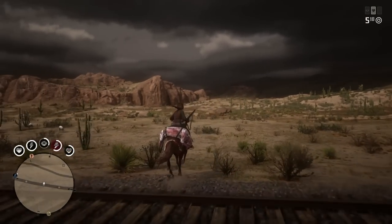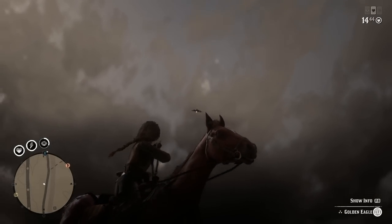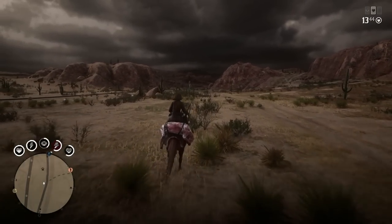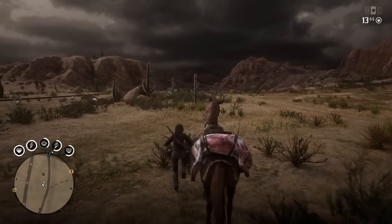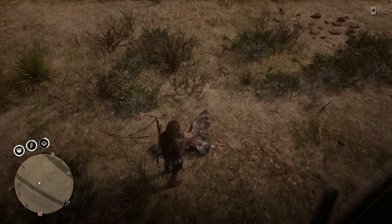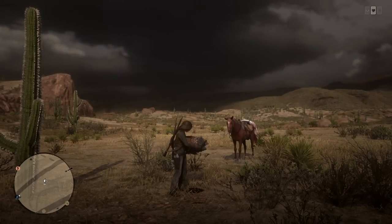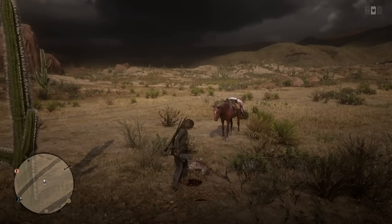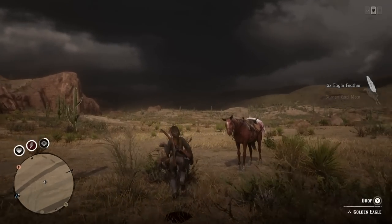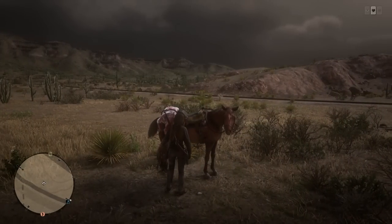There are a couple of Morgans over there — my horse definitely needs some attention. There's going to be a huge storm coming. Oh, that's an eagle — I'm going to peg that out of the sky real quick, that'll give us a few extra bucks at the butcher. Its feathers are worth a lot of money. Look at this thing — it's like bigger than I am with its wings out!